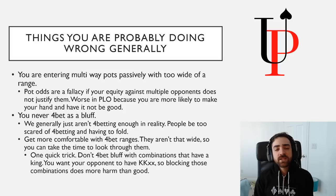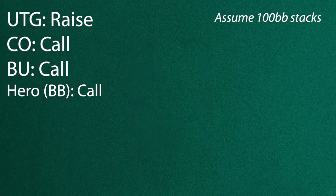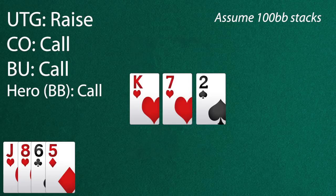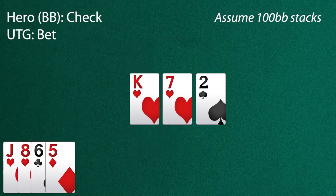Let's say there is a raise from under the gun, a call on the cutoff, a call on the button, and you call on the big blind with a hand like Jack-8-6-5 with a jack-high suit. The flop comes King of hearts, 7 of hearts, 2 of spades. Now you have a jack-high flush draw and some backdoor straight draws. When you check — which is what you should be doing — and the under-the-gun player c-bets, which they're not going to be doing very often, they're going to have an incredibly strong range. They're going to have Ace-Ace-King combinations with an ace-high flush draw, and their King-King combinations that also have some hearts. Your hand is just going to play terribly against a range like that. Even when you make your flush, you're so likely to be dominated that the money you put in preflop was not only burned in terms of not being able to continue on enough flops, but you now have really substantial reverse implied odds.